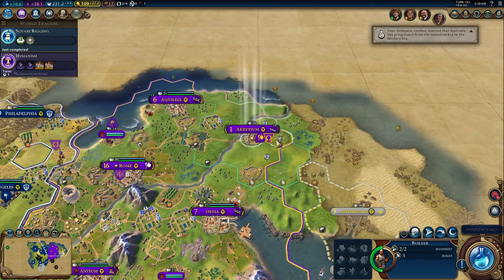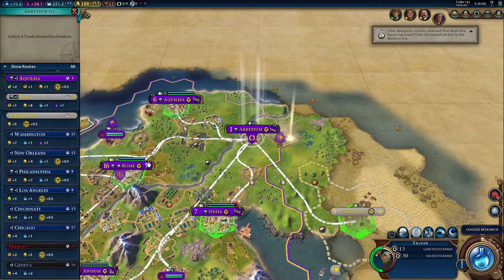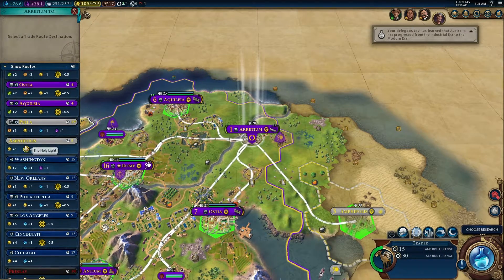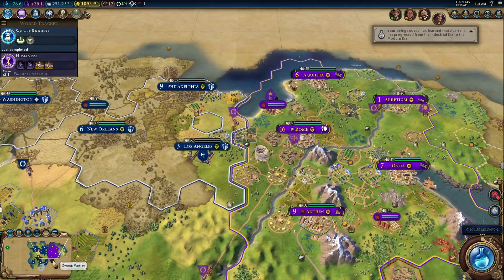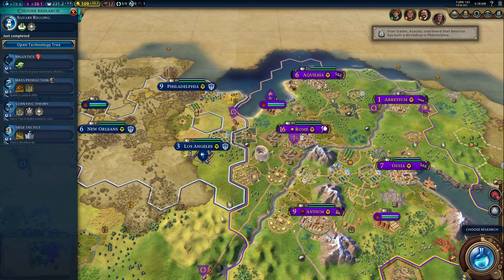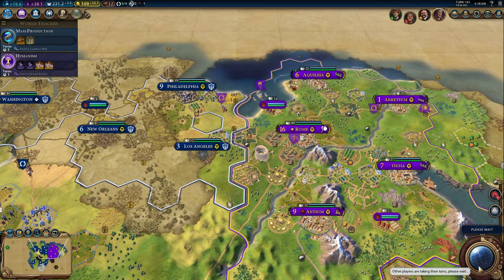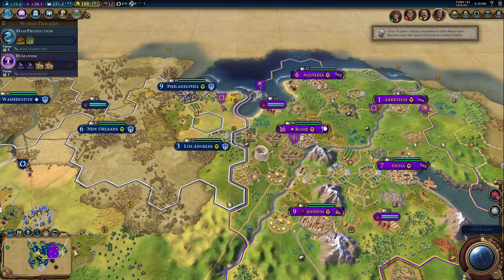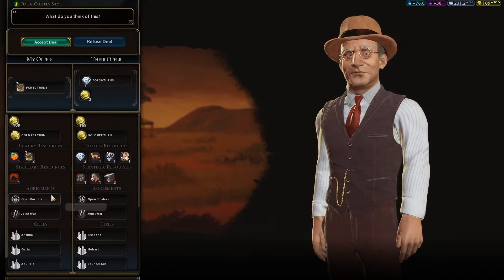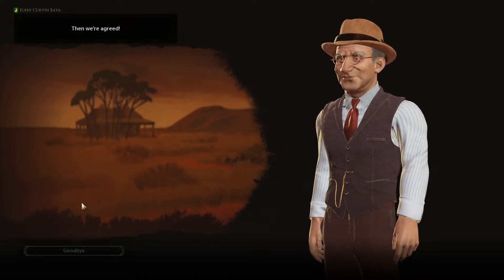You guys are gonna start constructing improvements left and right — plantation. Gonna send you to Rome. We're gonna get mass production, because that's only gonna take three turns and we probably should have gotten it by now. Alexander's denounced me again. Coffee in exchange for diamonds — you got it.